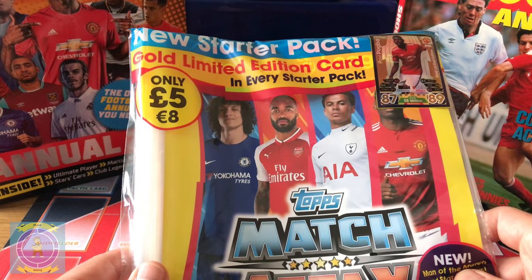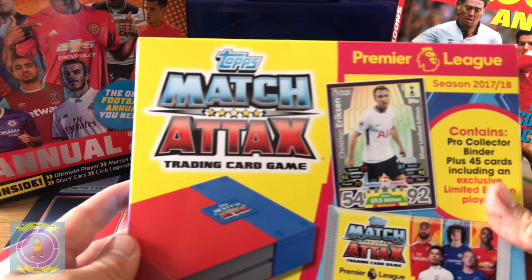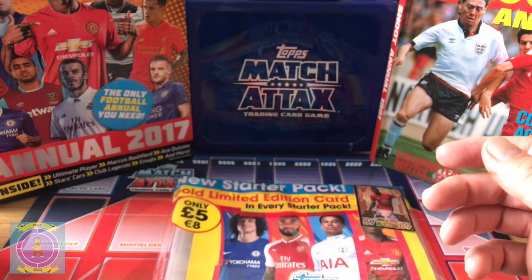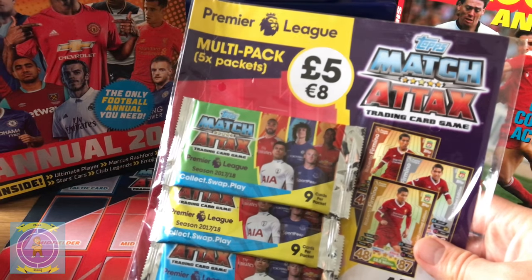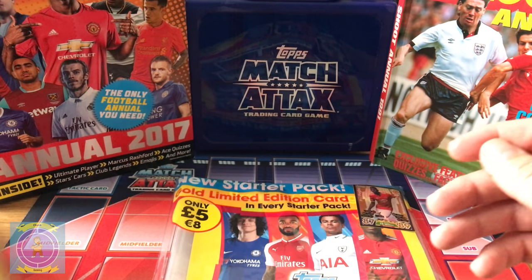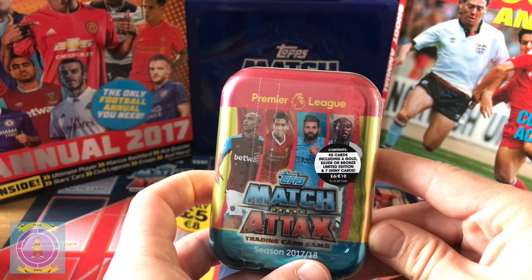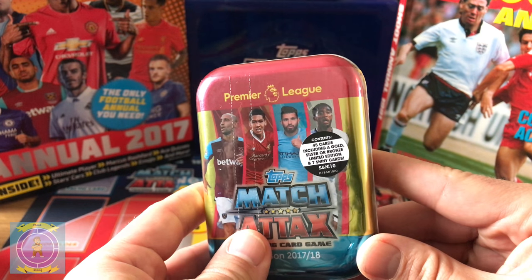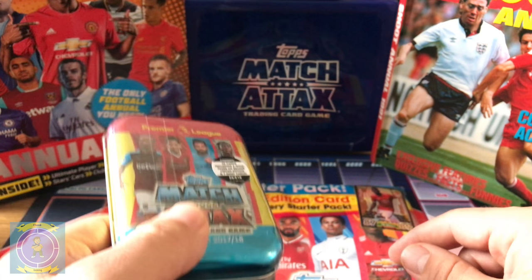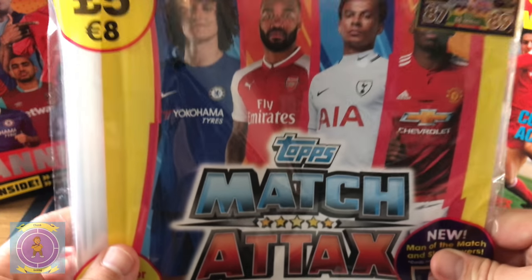We've got a few different packs to open during the week as we go along. First, Mini Craft is going to open up the new collector binder - he's going to show us that one with the cards inside, we've got 45 cards. We've also got a multi-pack of five with a limited edition card inside. And then we've got the Match Attax little mini tin, and in future we'll have a bigger tin on its way. But without further ado, this video is all about the starter pack, so we're going to get that open.